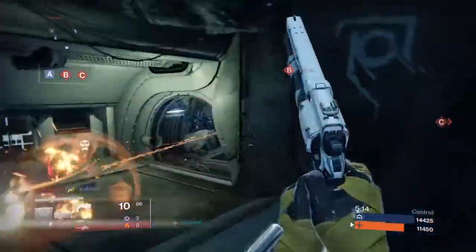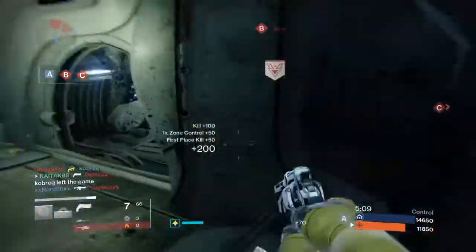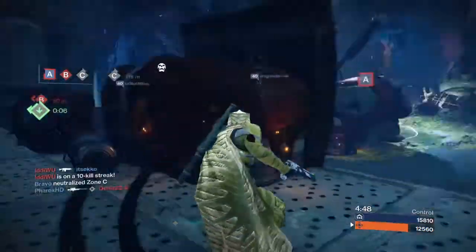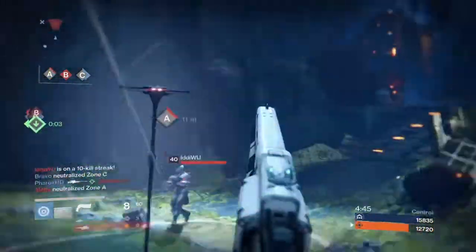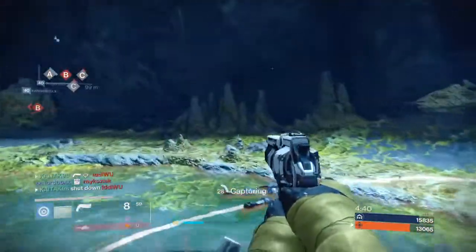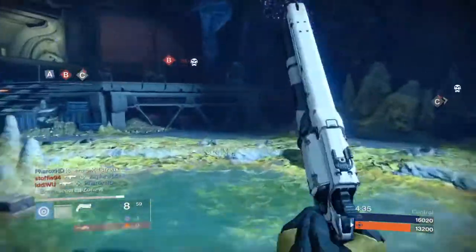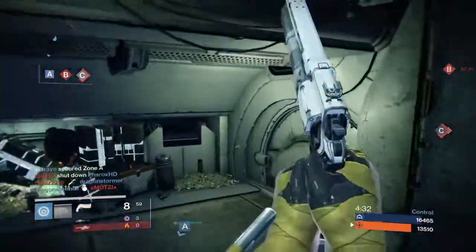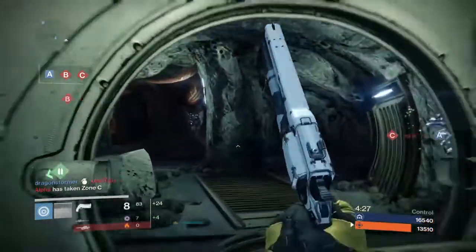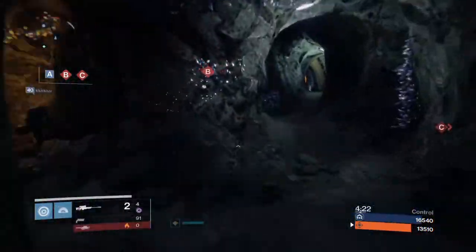I almost got him — should have sniped. Why am I spawning near them? I don't understand, Bungie — is it because of bad matchmaking, or their team is so good and everywhere that there's no spawn for me? Let's get the special so they wouldn't get it. That was very slow.